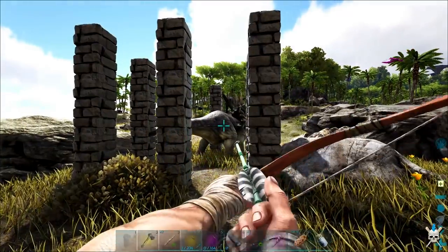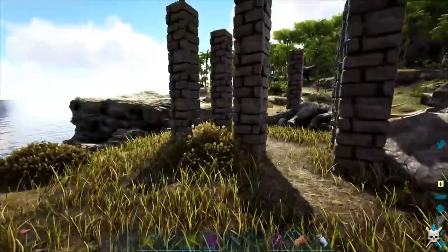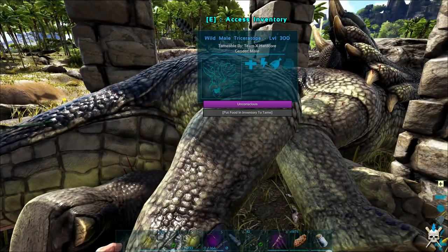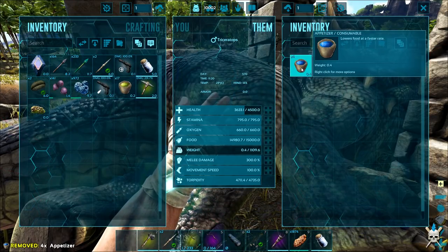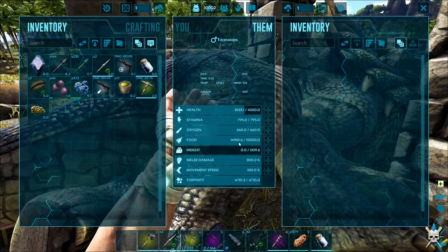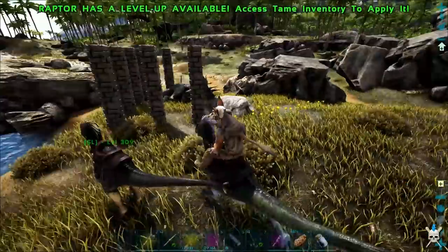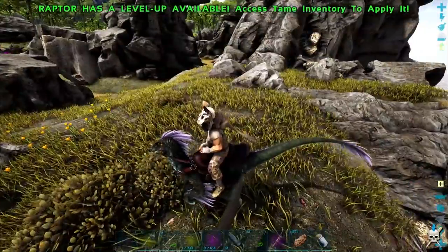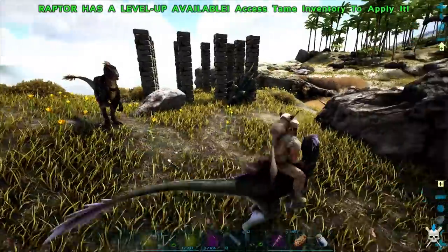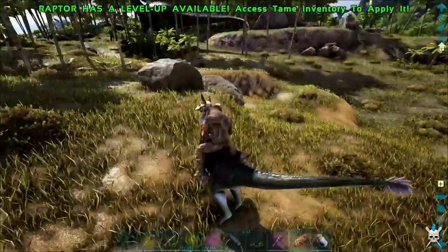That's so close — one more arrow and he's down. One more arrow and then he's ours. There we go! We've done it, guys. I realise I haven't actually made a trike saddle yet. Level 300 — nice. Let's get these berries on him, force feed him, and that's going to lower his food at a fast rate. Torpor should be okay. We should quickly head back and make a saddle — he should be alright there, don't think anything's going to come and attack it. Follow me home, Raptor. He should be good there. Let's head back home very quickly, make a trike saddle, and by the time we come back it should be good enough to tame up.